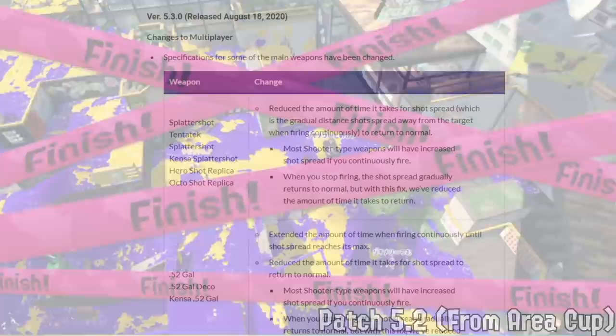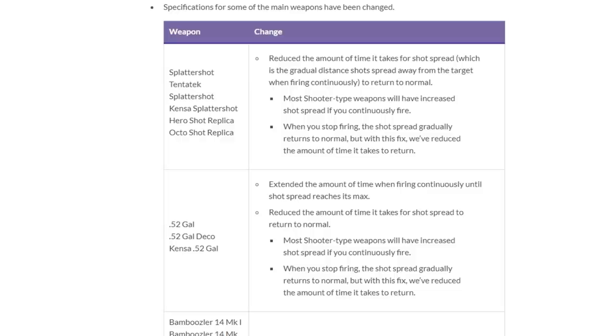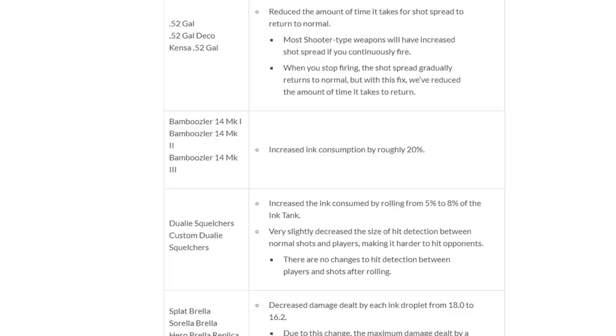To wrap up the patches in 2020, version 5.3.0 was released on August 18th. Splattershot and 52 would get some small buffs — basically the RNG spread takes a bit longer to kick in, meaning shots stay more accurate for slightly longer before resetting. This is a pretty short patch and it's mainly here to nerf the main four weapons I mentioned previously, though a little light on ZAP. Bamboo would get 20% increased ink consumption, meaning it only had 11 shots instead of 14 on a full tank.